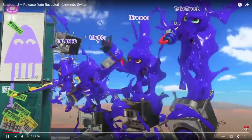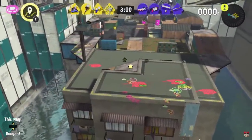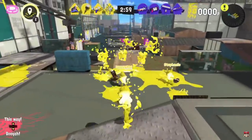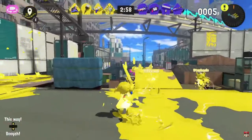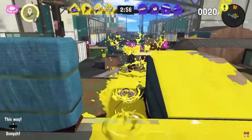On the opposite side we get a .52 Gal and a Splattershot Pro, and we'll get to those two later because we know their kits. Immediately when jumping in, we have a detail on how the spawn system works — the inklings are covered in a little bit of white upon landing, basically giving them invincibility for a bit after they land, and until that white part expires they are completely invulnerable.